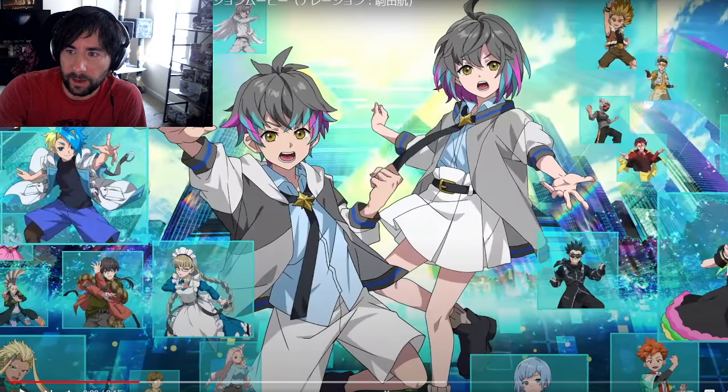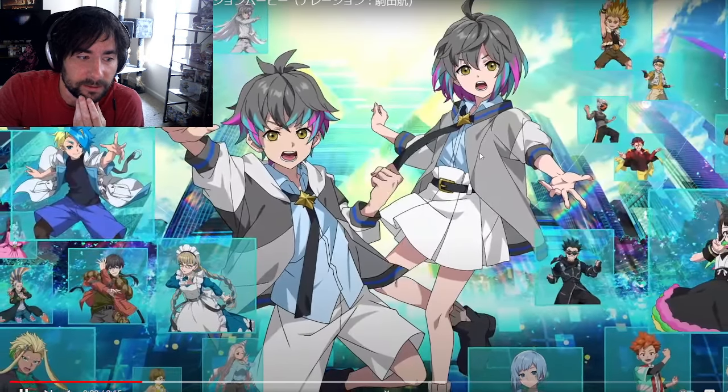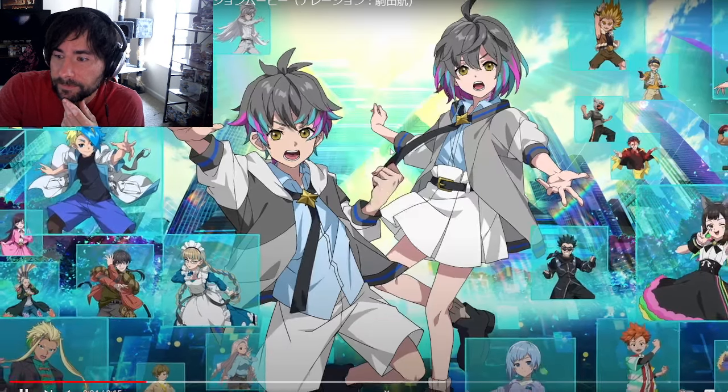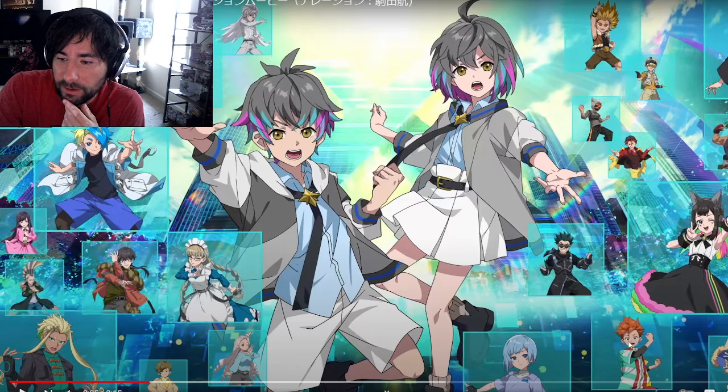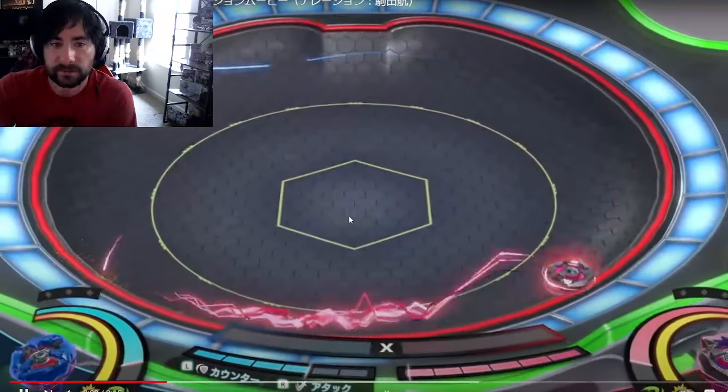We've got a bunch of characters here — characters that we haven't seen either. There are the two player characters, and here are some other characters introduced. These two characters are new. This one here looks cool — I believe this is Hagane. Zanki did a post on this earlier covering some of the characters.